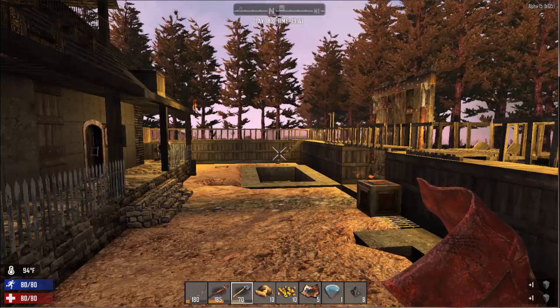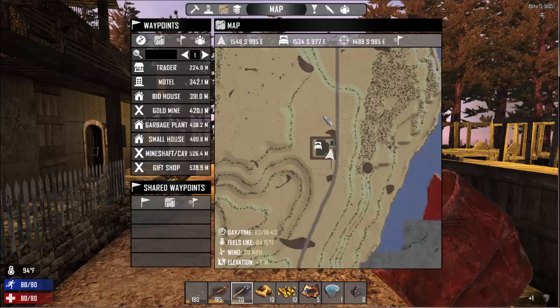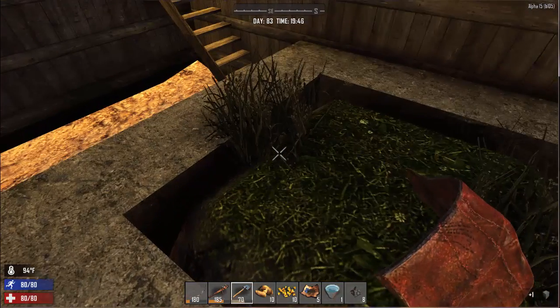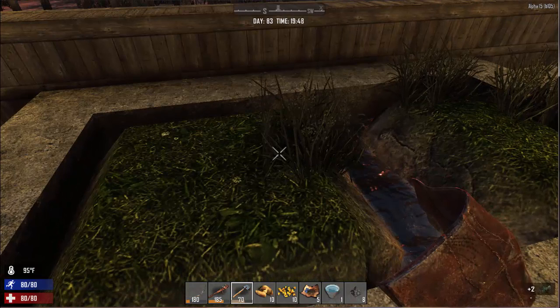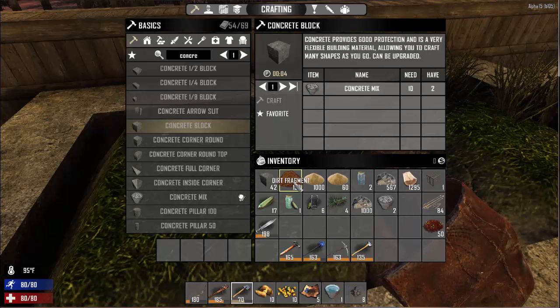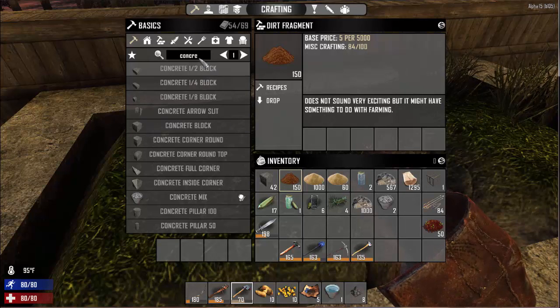As you can see here, I'm actually in a desert biome. So farming is a little bit more difficult and that's because I have to import my dirt. A few things that you need is dirt blocks, and as you can see here I've got some grassy ground, and you can make the dirt blocks from dirt fragments by digging in other regions.